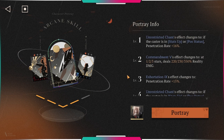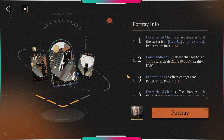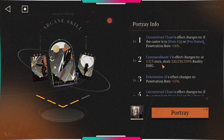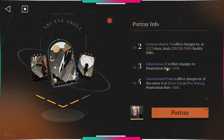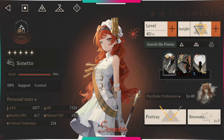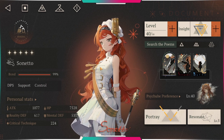For portrays: P1 — Unrestricted changes to if the caster is in stats-up or pause status, penetration rate plus 16, so she gets an additional penetration rate boost. P2 — the command effect changes to at one to three stars deals 220, 230, and 350 reality damage, so she gets additional scaling and does more damage. P3 gives 15 penetration rate, and P4 gives increased penetration rate. The most important thing about her kit is penetration rate because she basically ignores reality and mental defense.